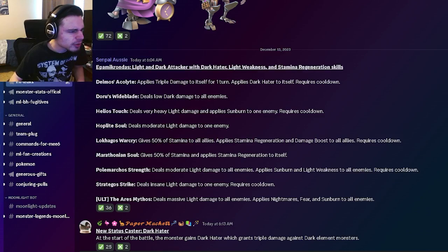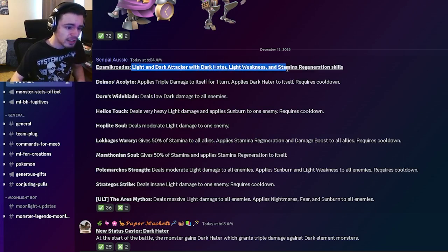The first monster we're going to look at is F.M. Microndus. That is a very interesting name. He is a light and dark attacker with dark hater, light weakness, and stamina regen. That sounds pretty decent.